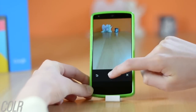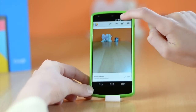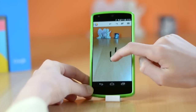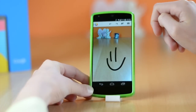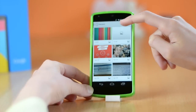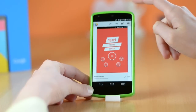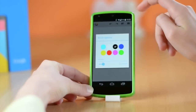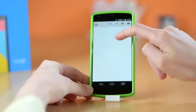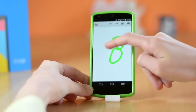Up next we have a pretty simple but nice app called Color. This app is pretty similar to Sketch if you guys are familiar with that. Anyway, this app will allow you to draw, paint and more right on your phone. You are also able to add pictures to the app and draw on them, which is really nice. As you guys can see right here, you also have many colors to choose from. You can also change the brush size and toggle the pressure on or off. This app is nothing special but it can be useful.